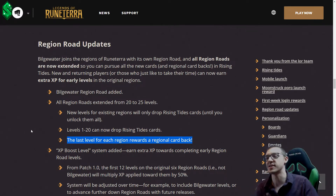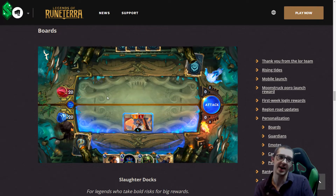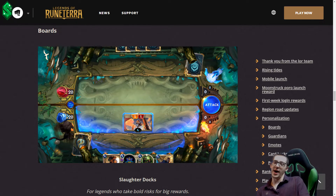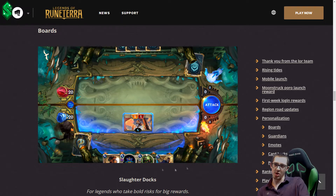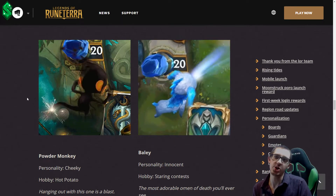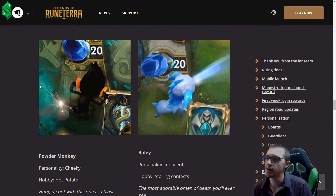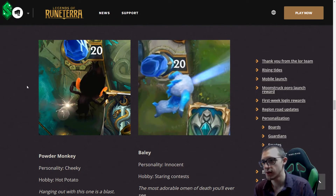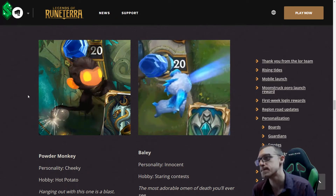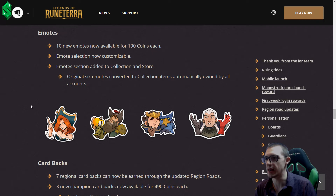It's the intimidation factor. The Bilge Water board is actually super sick as well. Speaking of boards, the Slaughter Dock has been added, so for all my sea monsters and Maokai Bilge Water stuff, I run that board. Personally I'm not a huge fan of these two guardians — I like the monkey kind of. The more I see the monkey the more it grows on me. I'd love to see more guardians — I want to see like 50 of them.